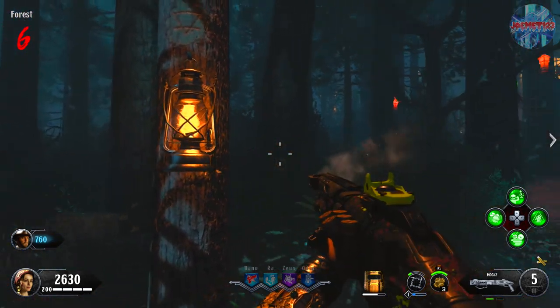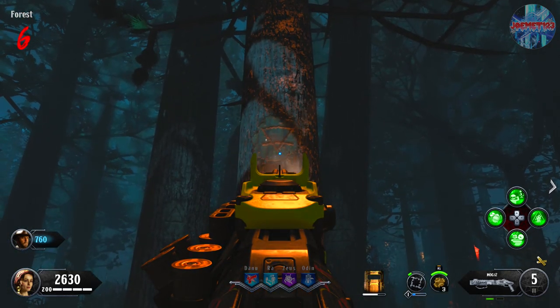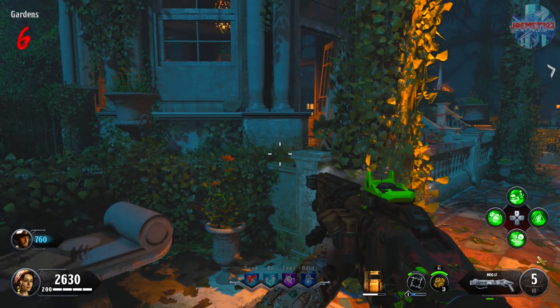Once looking at the trees, record the symbols in order from the left tree, to the back tree, to the front tree, to the right tree. You'll see on screen I've numbered them there for you, so if you get confused on what order to look at them in, you can record the symbols from 1 to 4 in the order of left, back, front, right.